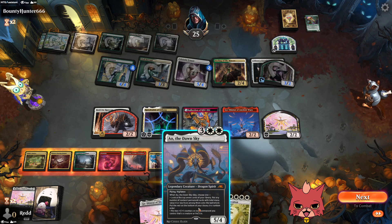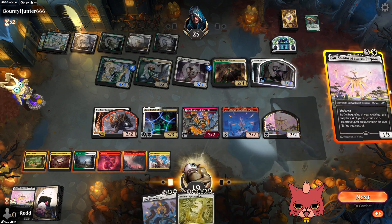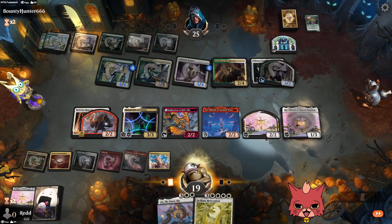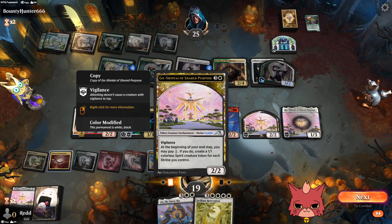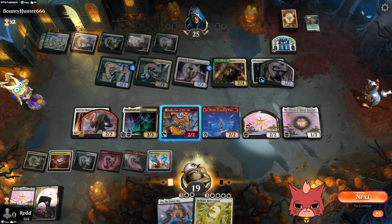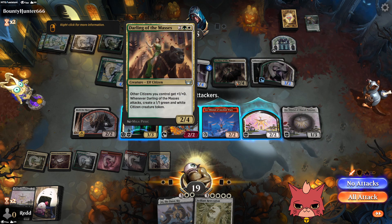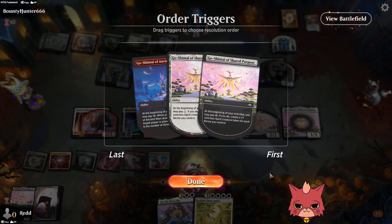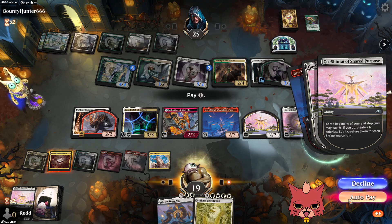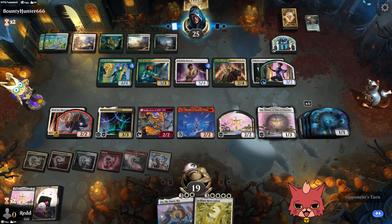Brilliant Restoration still isn't open, but I think let's just go Shrines over the Ao. We have Ao available — we can Reflection this one since it's not legendary, which is actually pretty cool. We don't have enough mana this time around, so we're just going to get some chump blockers. A 2/4 is not worth swinging into by any means — saving everything back. We'll go with chump blockers this turn. A lot of them. Six Spirits, guys! Oh my goodness.